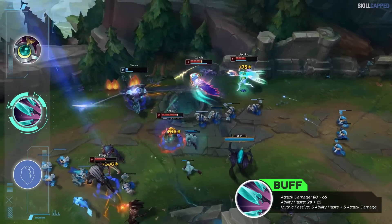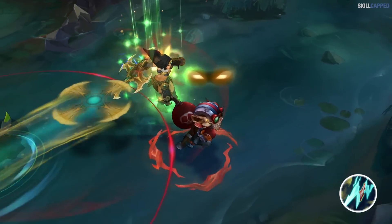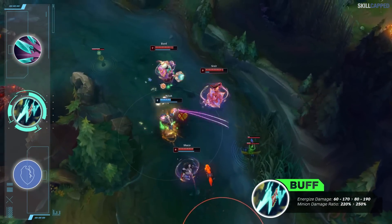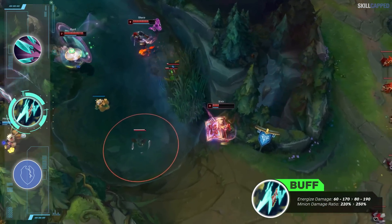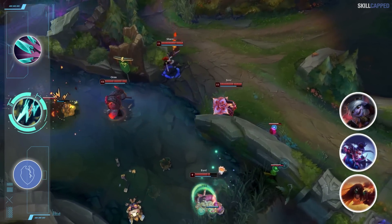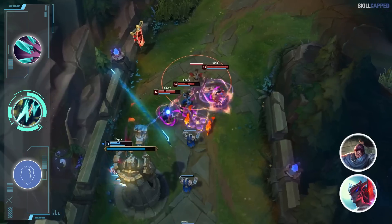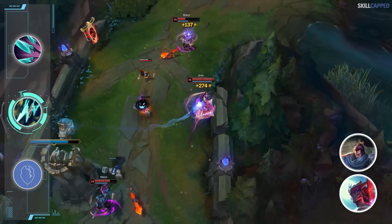Watch out for Quickblades users like Xayah and Lucian to take a step forward. Static Shiv has been performing quite poorly and Riot will be addressing that with a few buffs. Energized damage is going up from 60-170 to 80-190, and minion damage is increased from 220 to 250%. ADCs like Sivir, Vayne, and Tristana have been running Static in 13.10 so the buffs will give them an indirect boost. It will be interesting to see whether Yone and Yasuo players prefer Galeforce or Static as their rush option.